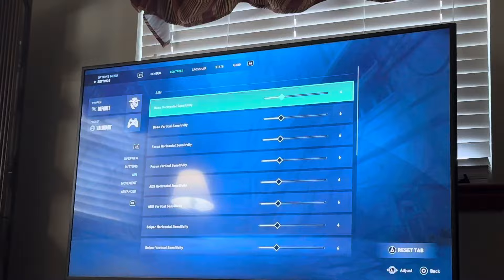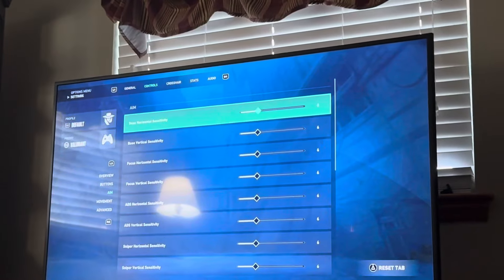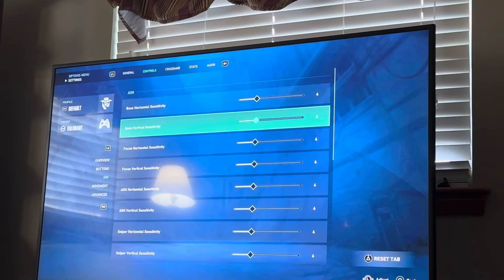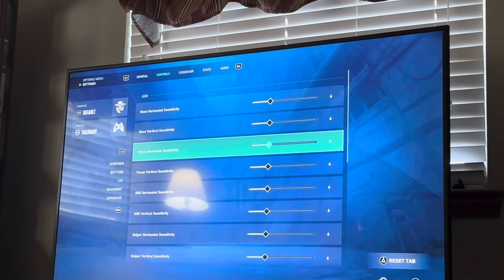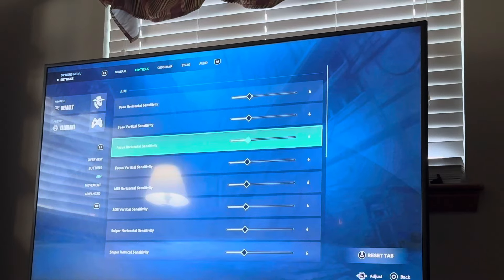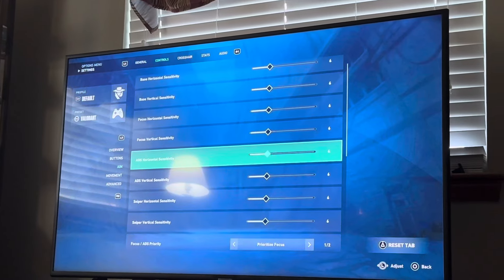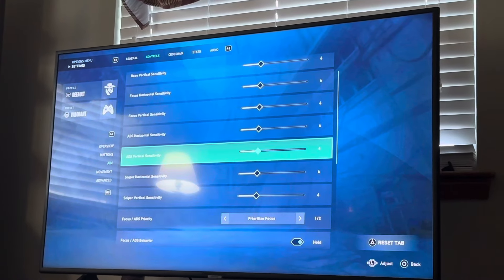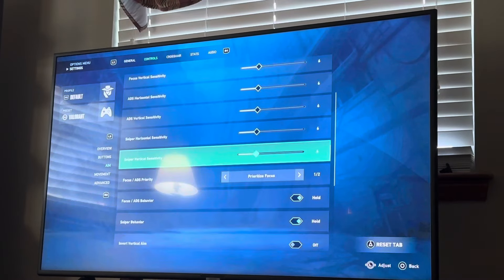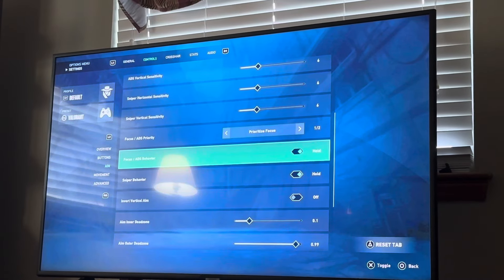For your aim, you don't want it too quick, but you still want to be quick enough where you can snap. Experiment somewhere around 6 to 8 or 10 — 10 is really the max. You don't want it too fast; somewhere in the middle. Same with focus too. What I do in COD is make your ADS horizontal and vertical sensitivity a little bit lower than your normal sensitivity, so when you zoom in it's easier to aim. You can do like 5-5 for ADS and 6-6 for normal, just go one down. You can also prioritize focus or ADS — I keep mine on prioritize focus.